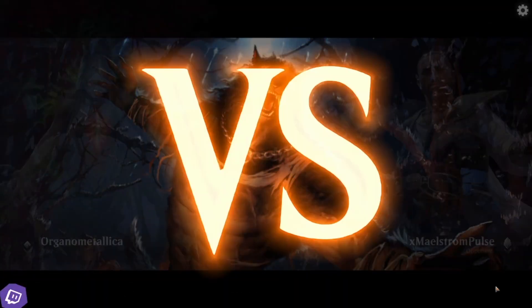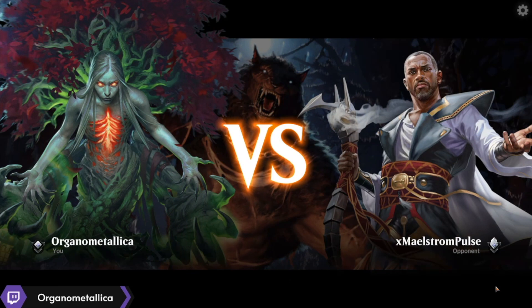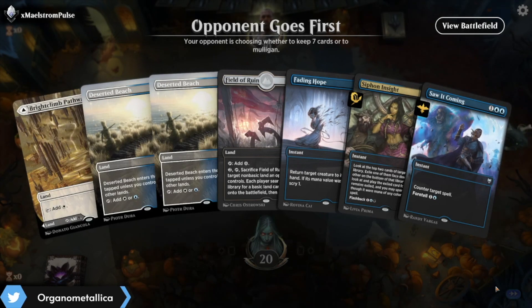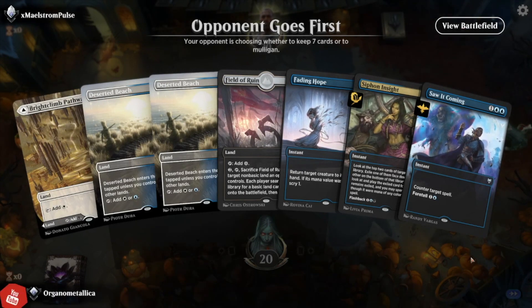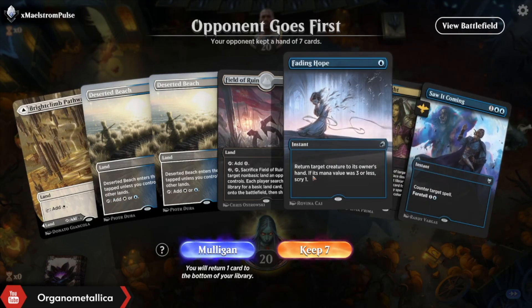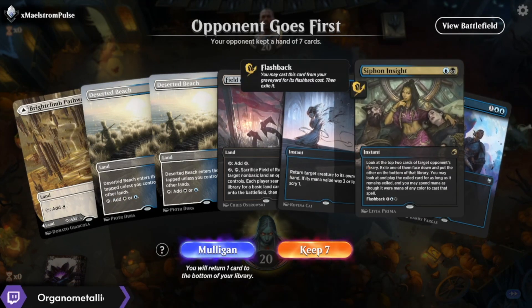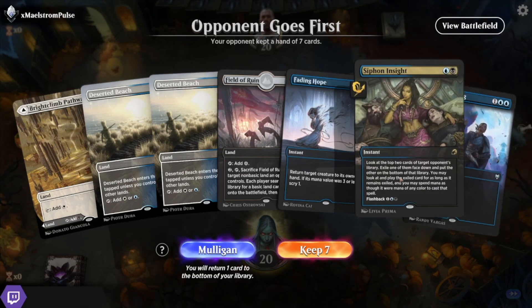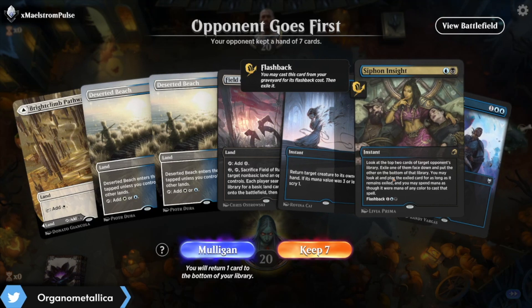Alright, next opponent — Maelstrom Pulse. Good choice of username, kind of conflicts with their avatar but you can get behind it. This hand is a bit sus — it's got a way to buy some time, maybe rip some stuff out of there, and Saw It Coming is fine. This hand is aggressively medium — I'm not super enthusiastic about it but I don't think it's worth going to six over. Let's find out if I'd regret that.